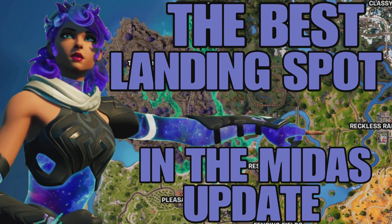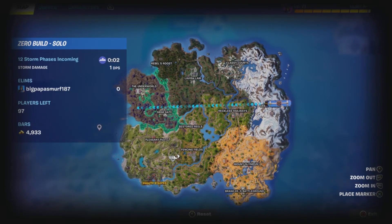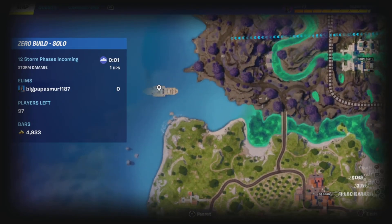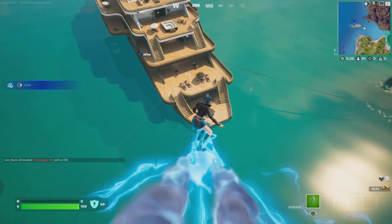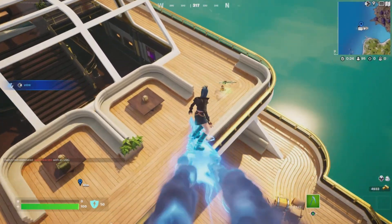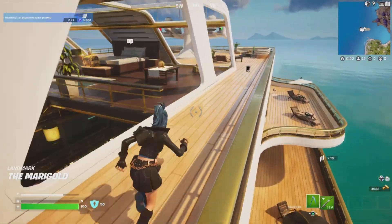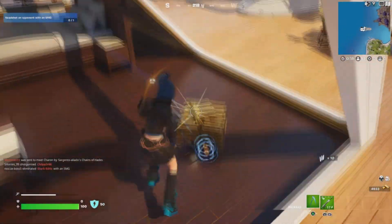Welcome back to another Fortnite Tips and Tricks video. This one's all about the new best landing spot in Fortnite Chapter 5 Season 2 since the Midas update. The most recent update, since Midas has escaped his prison cell in the underworld, means the yacht — aka the Marigold — has gotten a bit of a buff as a landing spot.